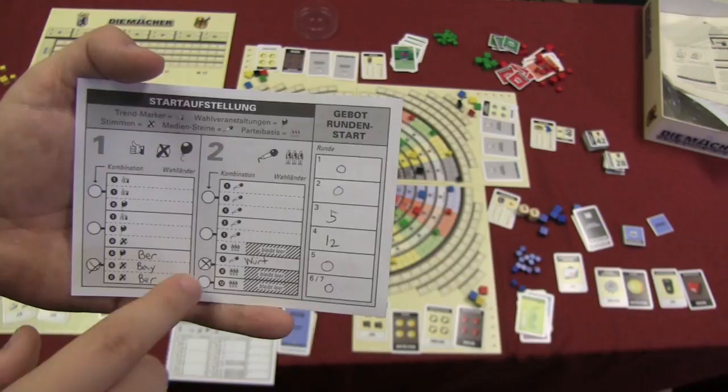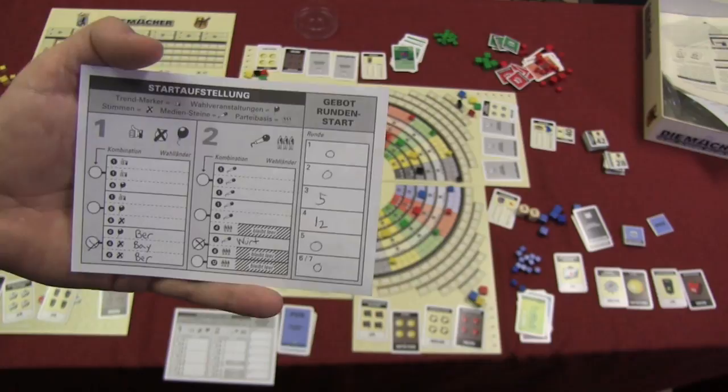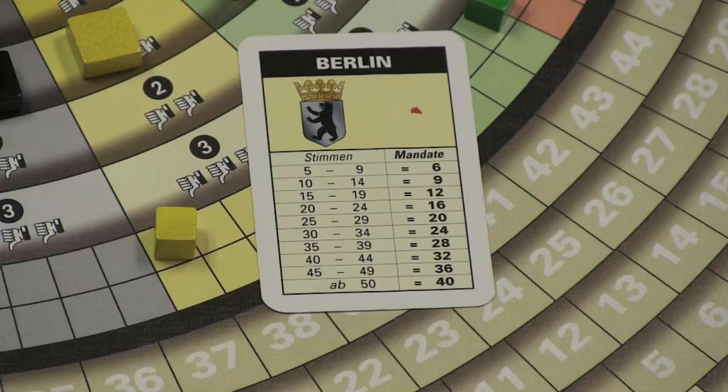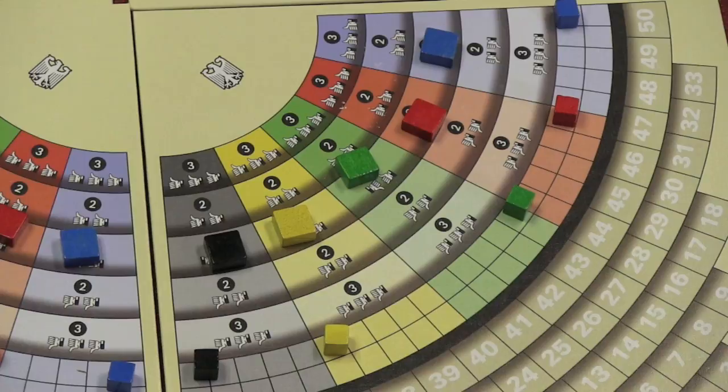Each option might give you some media tokens, or votes in a certain region — there are different things they will give you. You'll also use this to make bids to see who goes first each round. Each region is given a card — for example, this region here would be Berlin, which is a very big region. This card shows how many points the region is worth if you get a certain number of votes there.